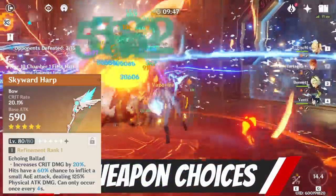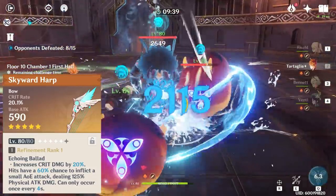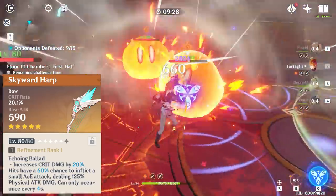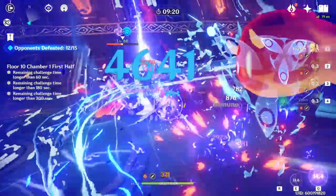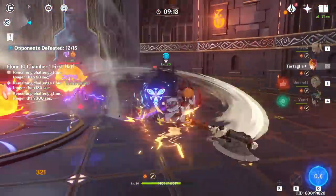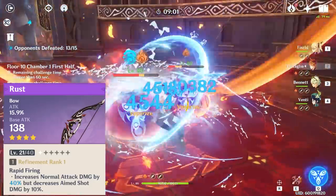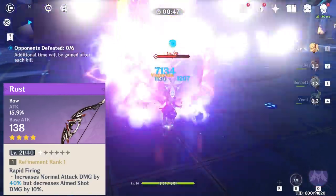For weapon choices, Skyward Harp is by far his best-in-slot, providing crit rate, crit damage, and a passive that works in both melee and ranged form. The advantage Skyward Harp has over weapons like Rust is that it boosts all of his abilities, including his Riptide and his ult, on top of all his normal attacks. Being a 5-star, the base attack is tremendously higher than any 4-star weapon, especially at level 80 or 90, and the crit rate it provides means you can itemize for more crit damage on gear. Rust might be his second-best weapon due to the passive giving normal attack damage in both ranged and melee form, though it reduces aimed shot damage, which is actually a big part of Childe's kit.